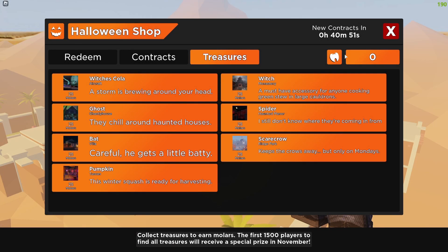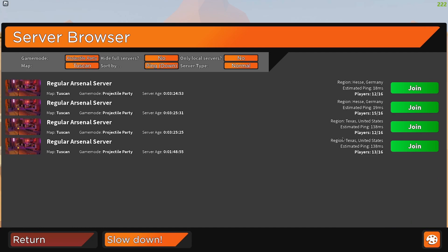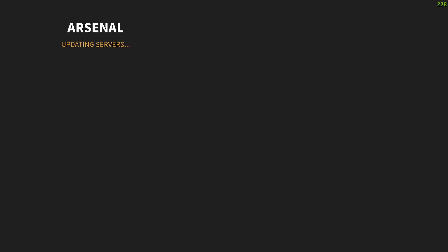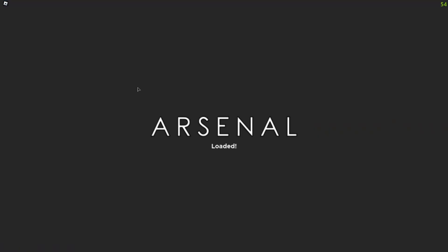So the map that I usually like to start on is Tuscan, so we're going to hop onto a Tuscan server. It needs to be in a public server, by the way — private servers don't work. So you need to go into a public server. I usually pick Projectile Party because it's the easiest way to do it, because then you're not being shot by everyone.